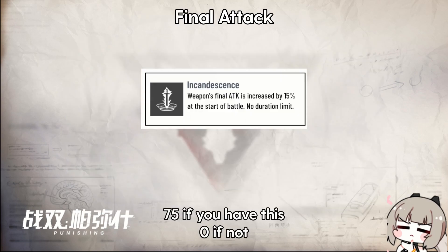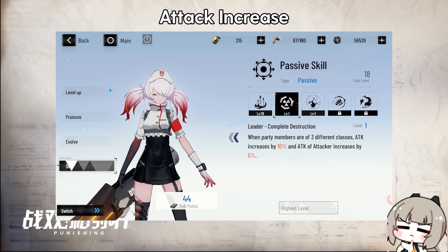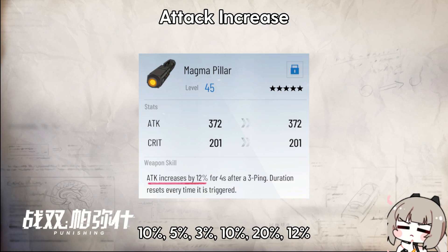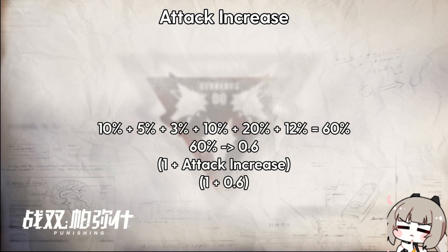And then final attack is 75 if you have the first weapon resonance, and 0 if not. When it comes to buffs and debuffs, anything under the same category name is additive. So for example, if we're calculating for Ember, we have 10% attack from the first part of our leader skill, 5% from the second, 3% from 2-piece Shakespeare, and let's assume we also have both 2-piece and 4-piece Da Vinci active from an ally's QTE, and 12% from our 5-star weapon. These are all attack increase, so you add them together, which equals 60%. Then you convert to decimal — the formula uses 1 plus attack increase, so you input 0.6 for attack increase.